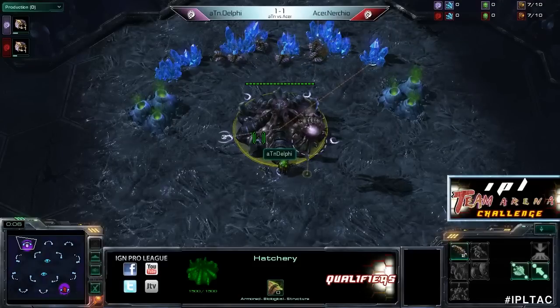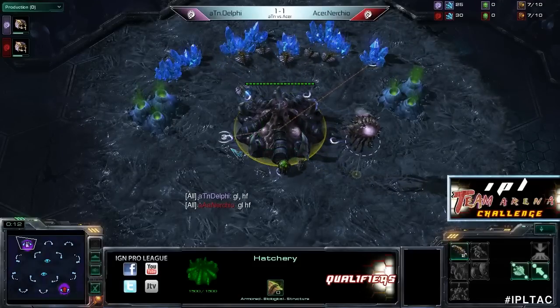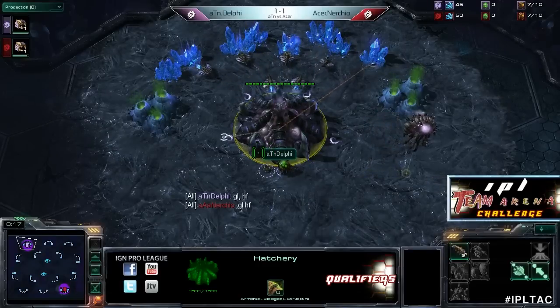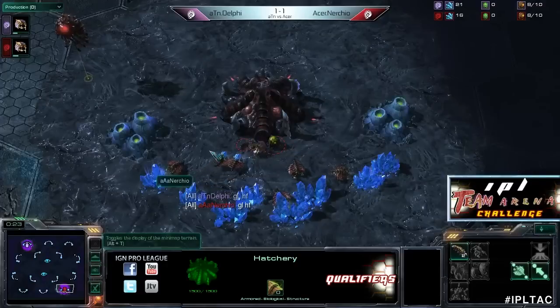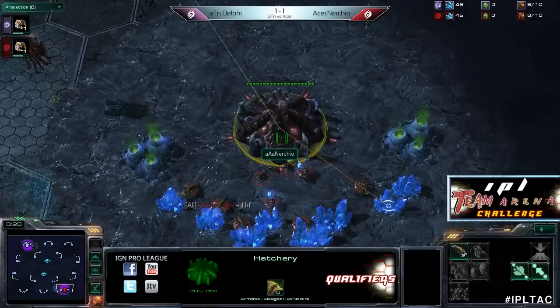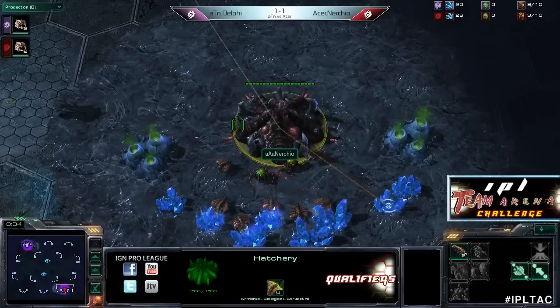All right guys, here we go - game three between Alternate Attack and Acer. Up at the top left of the map in the pink - the manly, terrifying pink color - is none other than Delphi. And in the red at the bottom right part of the map, the winner of our last game, a pretty scary Zerg, it's Acer Nerchio.